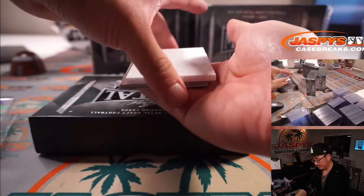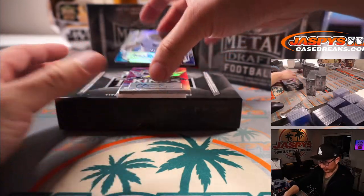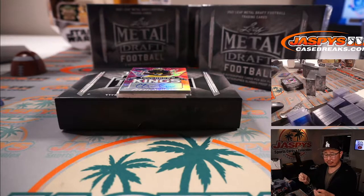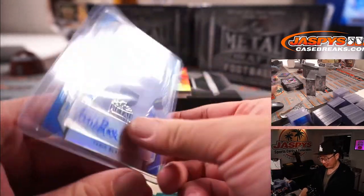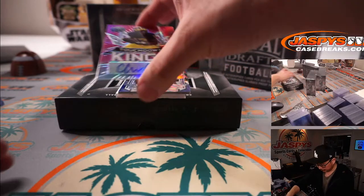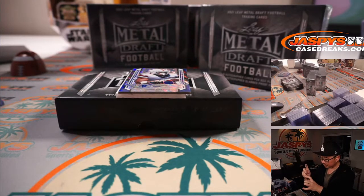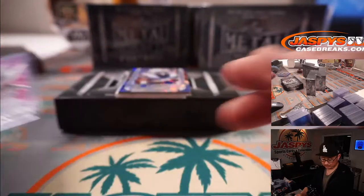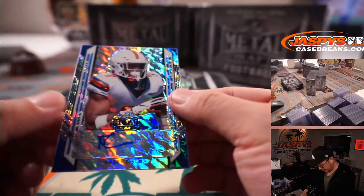Year to year, this Leaf Metal Draft is a good, speculative product. It's good to speculate what's going to happen with these guys. We can reasonably count on the first couple rounds — first one to three rounds even. But when you're looking at like the fourth, fifth, sixth round guys, like which one of those guys are going to emerge? There's Tariq Black — Brian with a Tariq Black. Touchdown Kings, Chris Evans — 10 out of 20 — Chris Evans will also be for Brian.